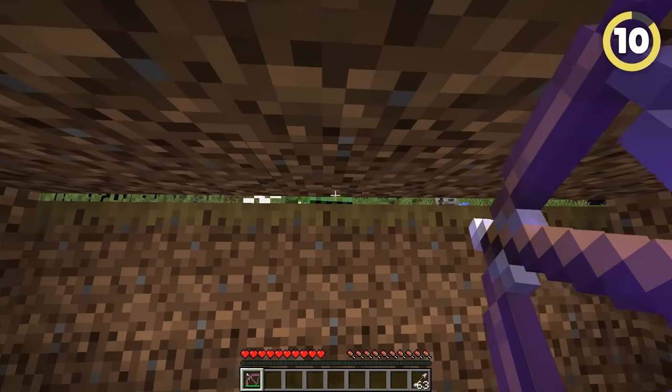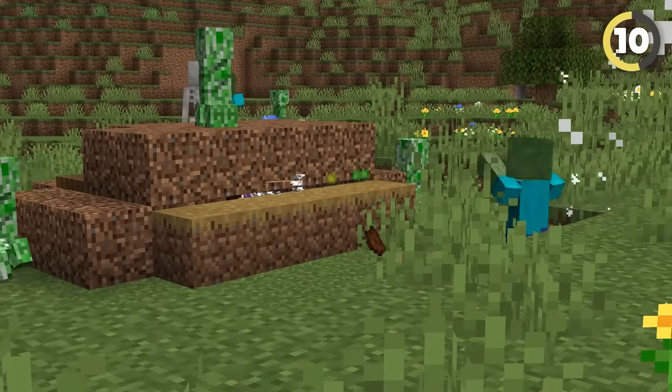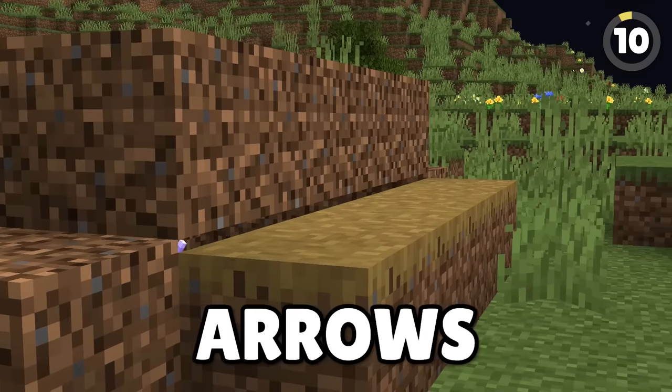Shoot enemies from the safety of a bunker by using dirt paths. They're actually one pixel shorter than regular blocks, so if you stand behind one and have a block above your head, you can see a slight gap between them and can even shoot arrows through the gap!